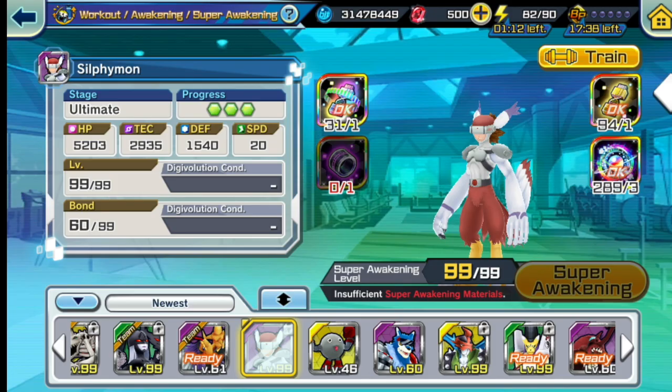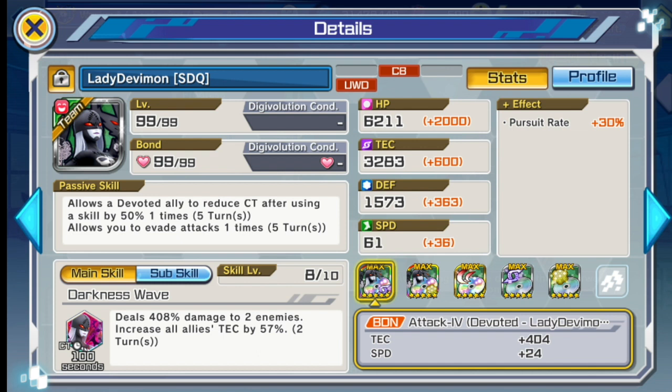Next is Lady Devimon. She's useful in Underworld and can be used in Battle Park if it's devoted — though I wouldn't risk it when she's not devoted, since her HP and defense aren't great for long battles. Her passive skill allows devoted allies to reduce cool time by 50%, and she has evade, which means she can survive one attack.